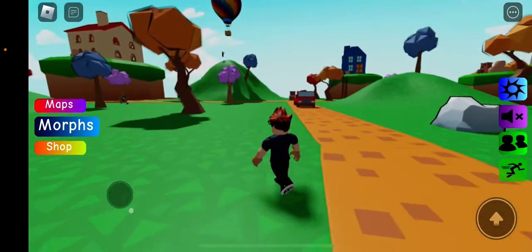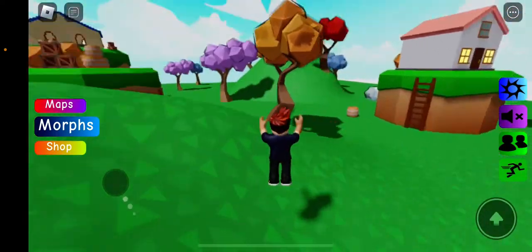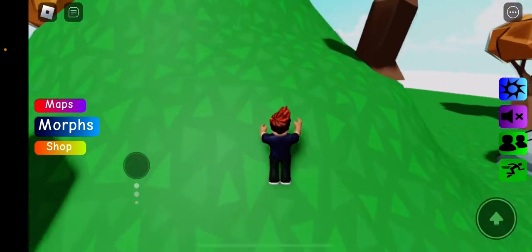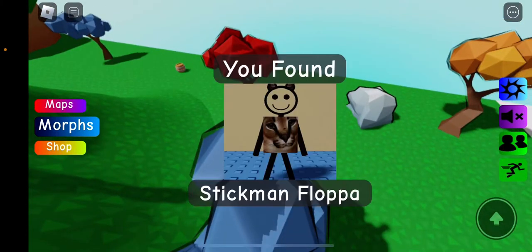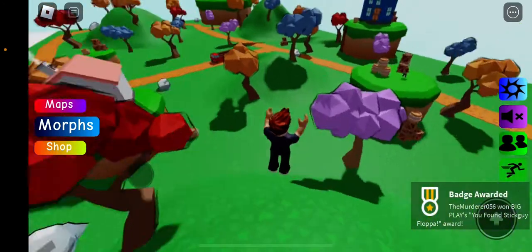I know where one of them is — I just gotta find the right tree. I think it's over here on this blue tree. This is Henry Stickman. Yeah, I see him right there. You gotta make the leap. Got it. Let's go!